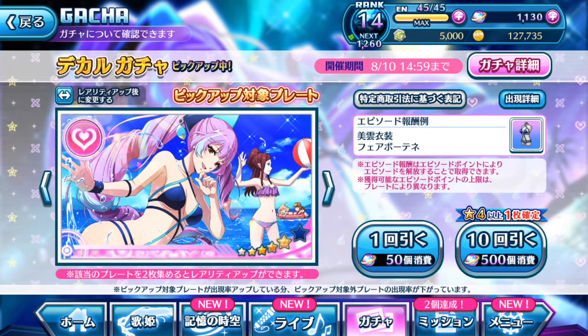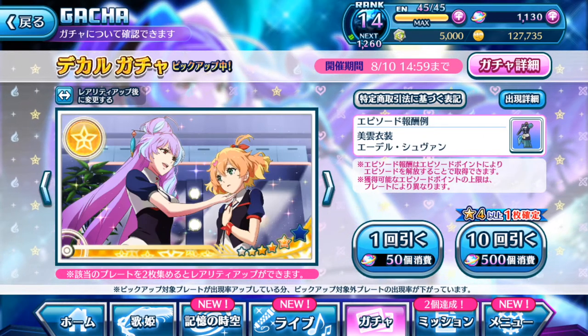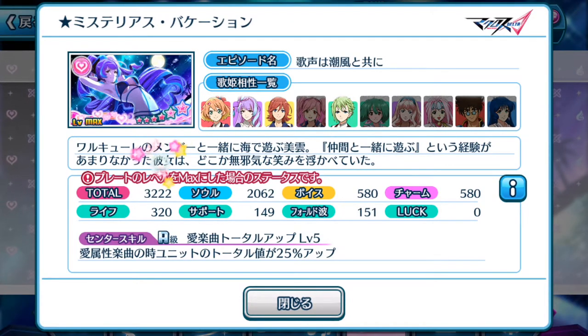In the small corner here you can see Freya and Kaname on the float — that's pretty adorable. We're gonna talk about Mikumo's fully evolved six-star plate and what it can do. It has a 3,222 total score, maxing out at 2062, and the rest are pretty much flat low points as usual for those plates — a very high main focus.